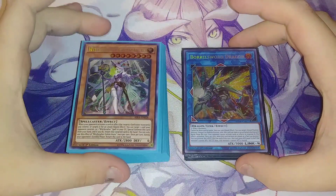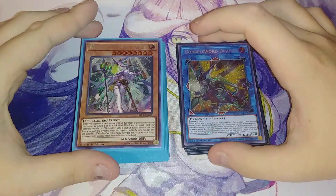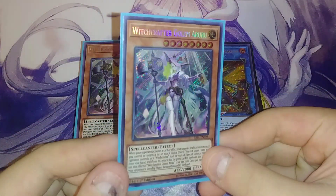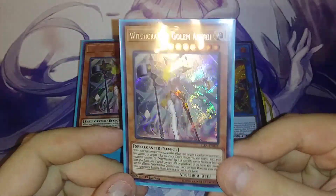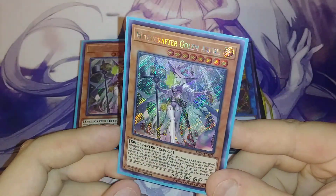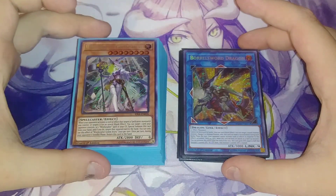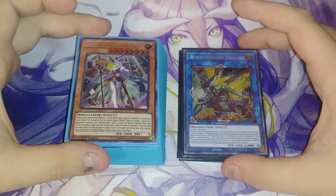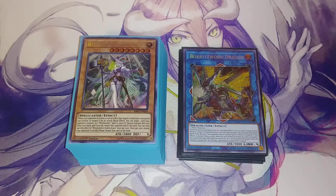Hey, what's up guys? It's Arkham Duels, and today I'm going to be doing a Witchcrafter deck profile. I'm really excited to do this one because it's definitely in my top 10 favorites of all time. Witchcrafter Golem Aruru kind of reminds me of El Shadal Construct, and El Shadal Construct is one of my favorite extra deck monsters of all time. I really think they did awesome with her artwork, and I'm glad she was a secret rare because they did a good job with the foiling. So I'm really excited to show you guys this one — this was one of the decks I actually bought three boxes of when they came out and pulled everything I needed.